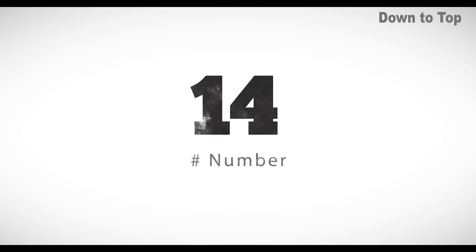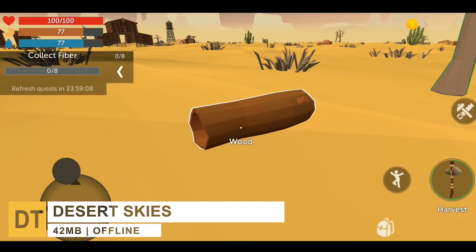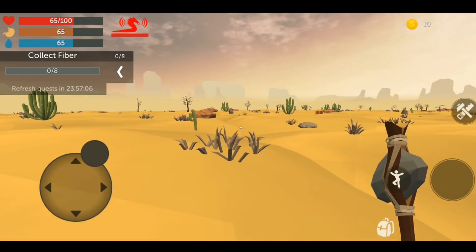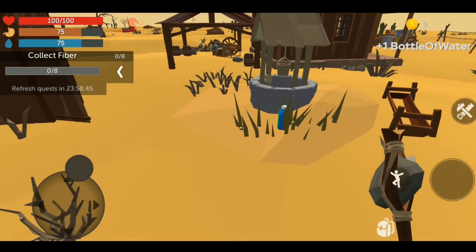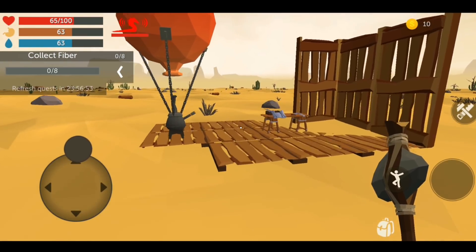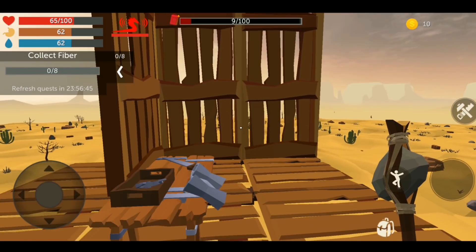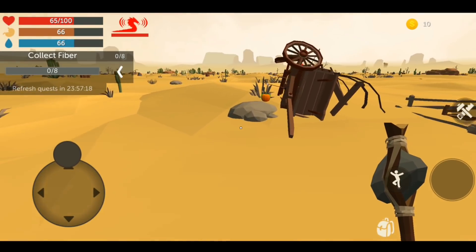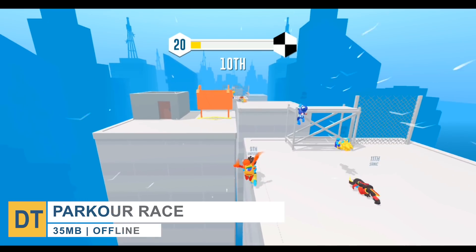At number 14, we have Desert Skies. This is a wonderful open world sandbox concept game where you are in control of crafting your weapons to kill monsters in the desert. Players need to take care of their health through methods like drinking water and eating food. At the start, the player will have nothing except a hot air balloon raft, which is all the help you have in defending yourself from the monsters. From a visual perspective, the game has nice clean graphics, however the controls are not so good.